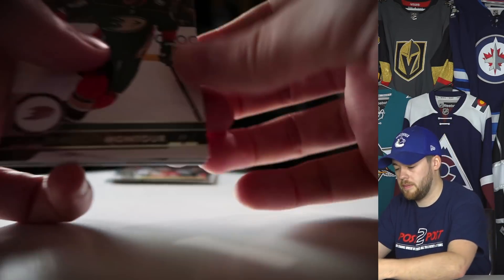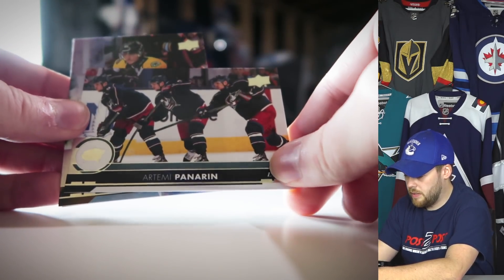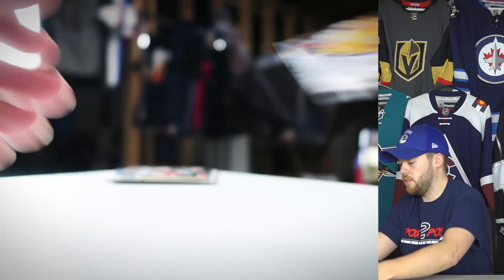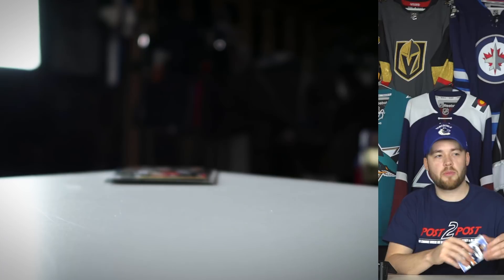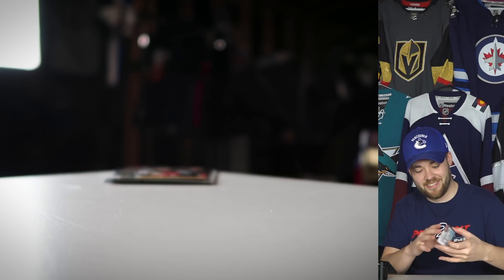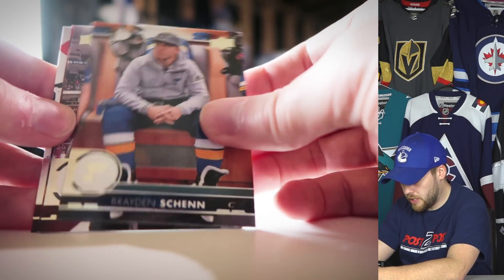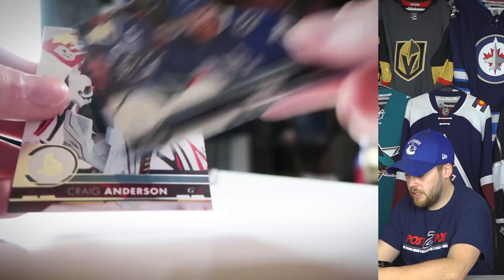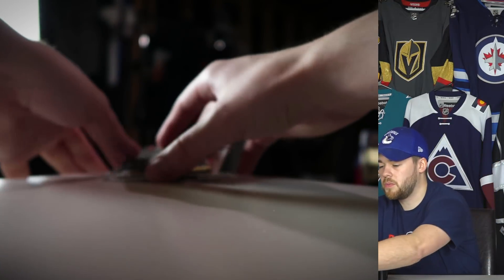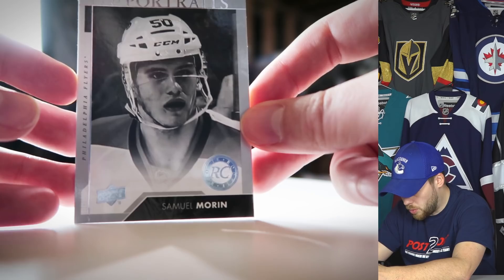Second-to-last pack: Montour, Johansen, Artemi Panarin with a nice three-pose shot, Ryan Spooner coming out on the ice, and Ryan Johansen — I can never remember which one is Johansen and which is Johansen, or are they both Johansen? Last pack: Jason Pominville, Braden Holtby, Cody Ceci, Daniel Sedin, and Craig Anderson. So no real sweet pulls other than that first UD Portrait rookie card.